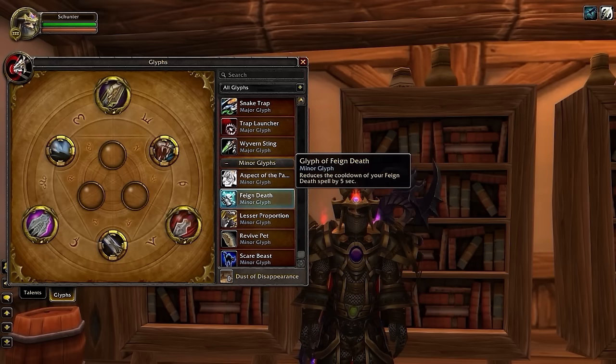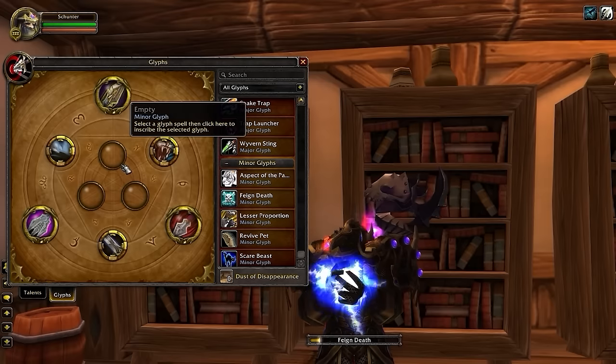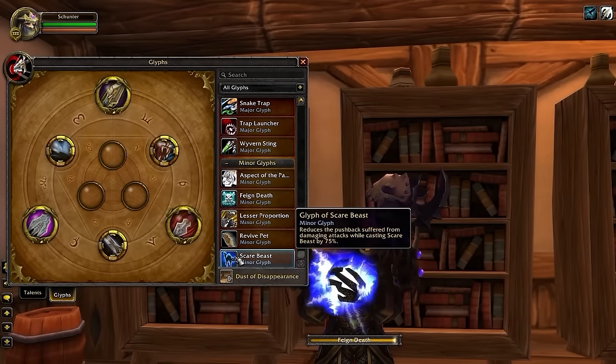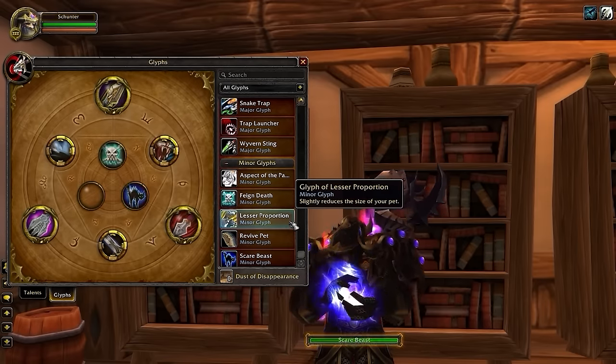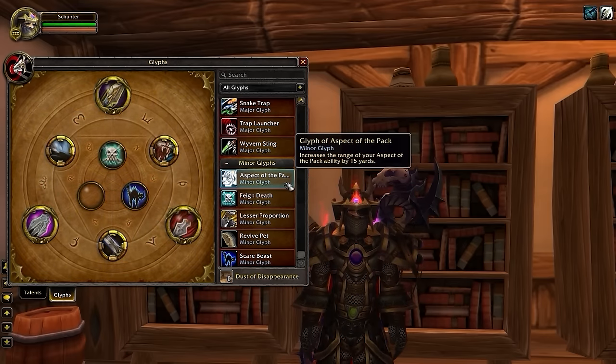As the name suggests, Minor Glyphs really aren't that impactful, but you're going to want to pick up Feign Death for the minor CDR, and then Glyph of Scare Beast for decreased pushback in the rare times you're going to cast this ability. For your third slot, just pick whatever you'd like.